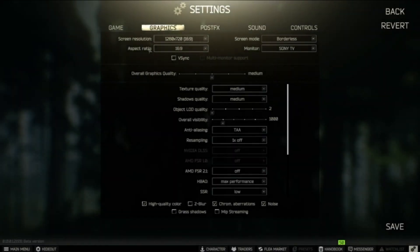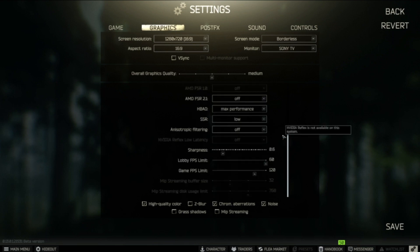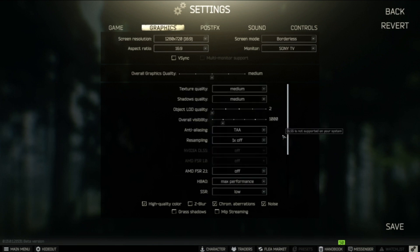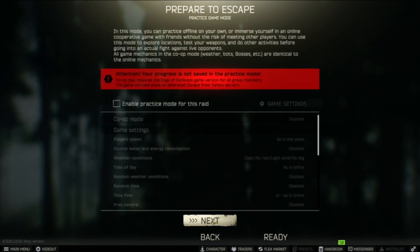Starting up the game for the first time, we're going to pretend we don't know what the graphics settings even do — we're cosplaying as someone who does know and is pretending not to know. Obviously BSG will know, so we'll just leave it as is. Now where better to test than Customs, am I right?